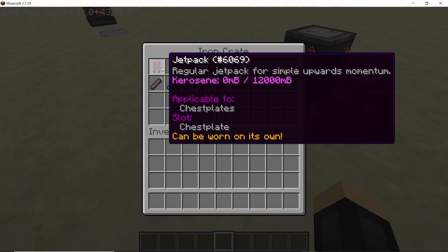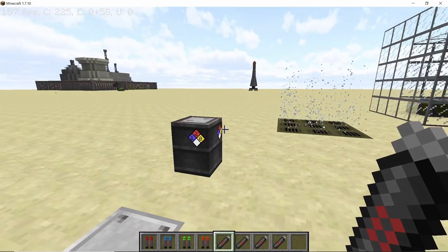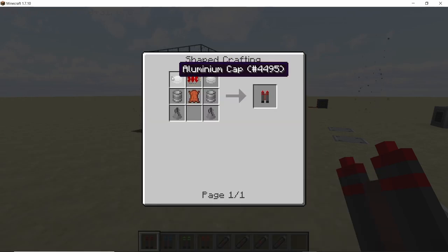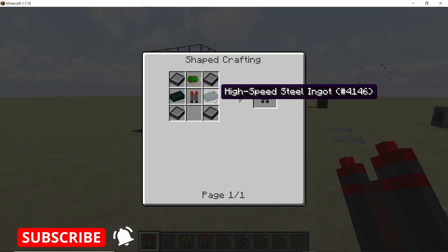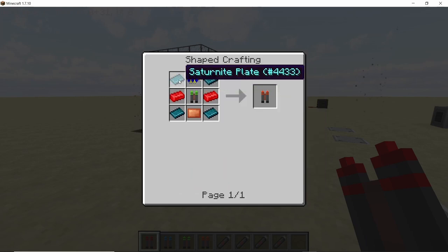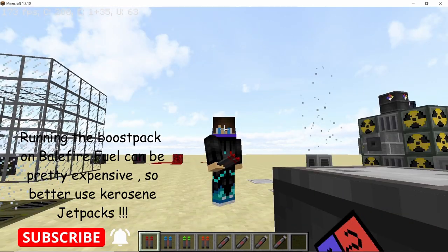Now for flight we have jetpacks — there are four kinds, all craftable upon each other. The normal jetpack requires one tier-one military grade circuit, two aluminum caps, two thrusters, and one leather. The builder's jetpack needs a normal jetpack, two insulators, one tier-two military grade circuit board, and two high-speed steel ingots. The vector jetpack uses two steel tanks, one tier-three military circuit, two motors, two high-speed steel bolts, and one builder's jetpack. Finally, the boost pack requires four saturnite plates, two dash ingots, one copper panel, one vector pack, and a tier-four military grade circuit.